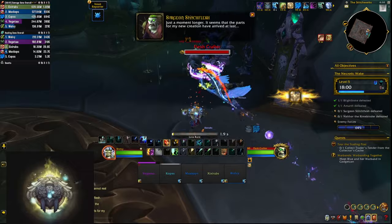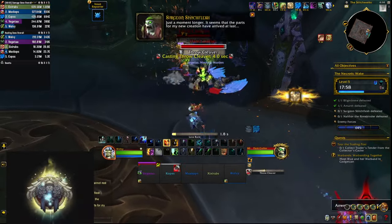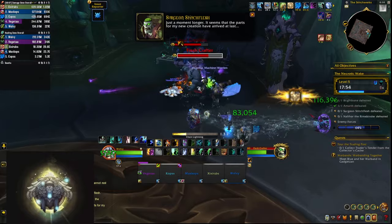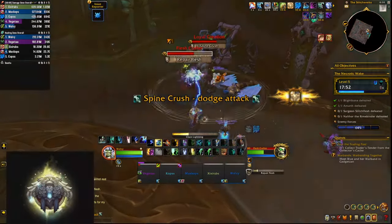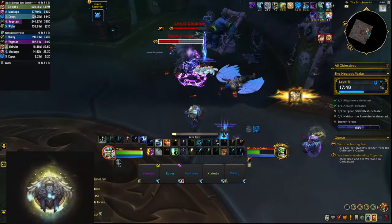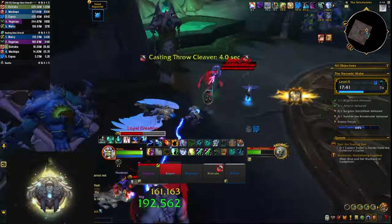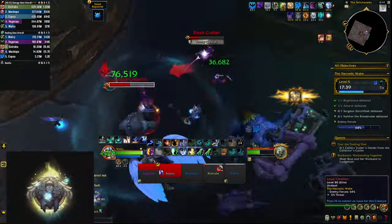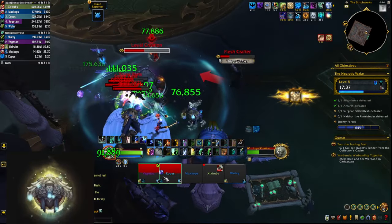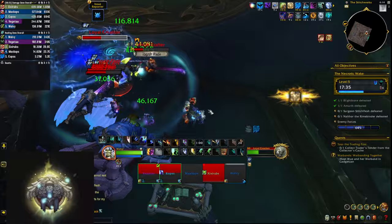After killing that boss you go up into the necropolis and clear all the trash there. Some packs will have a Flesh Crafter with a Loyal Creation. The Loyal Creation will do a big circle you need to get out of, and the Flesh Crafter will try to cast Repair Flesh to heal the big mob — simply interrupt that. Be prepared for when they cast Throw Cleaver: they mark a player with a red arrow and you have four seconds to put the Loyal Creation between you and the Flesh Crafter so it takes the hit instead.